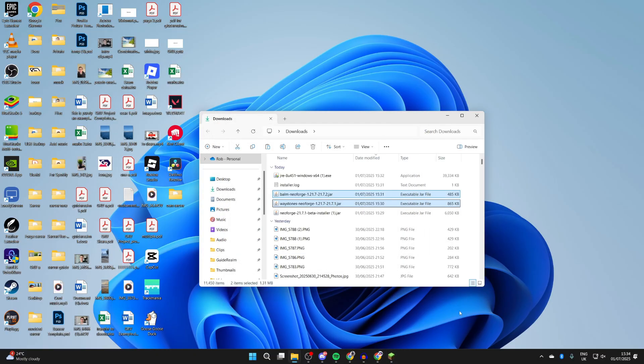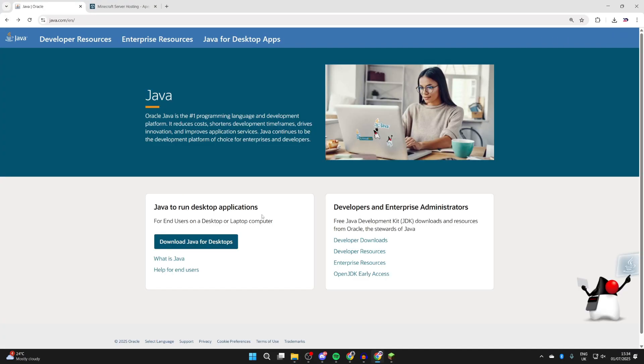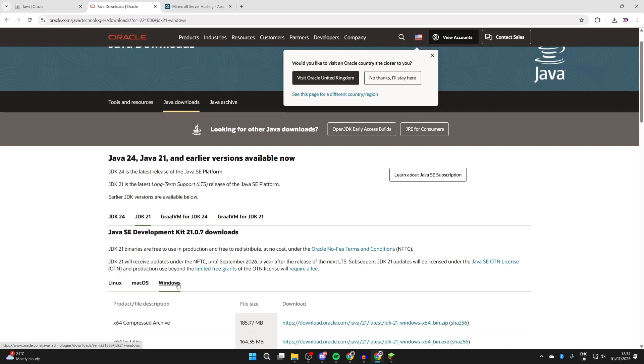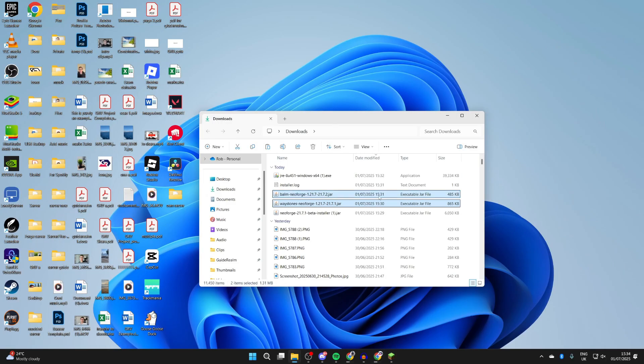Now let's set up the server. Come back to Java and go to the main Java page, press 'Developer Downloads,' and get JDK 21. Select that, choose Windows, and get the x64 installer. Download it and install it like any other application.